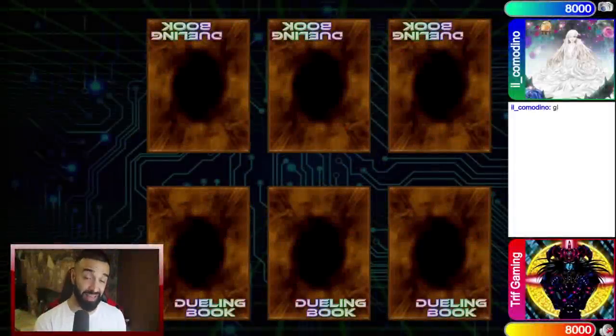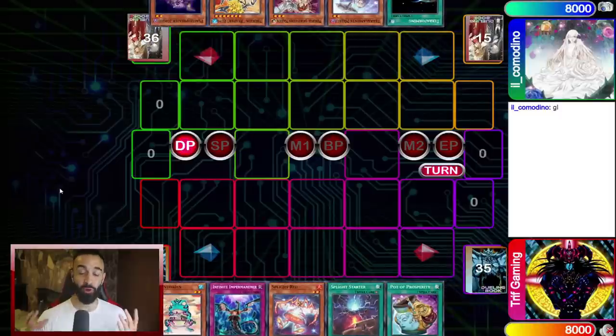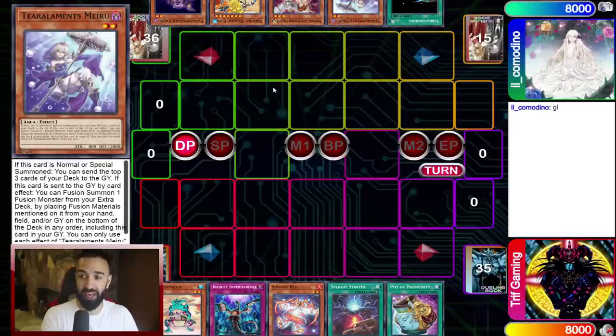In this replay it's Spright versus Tier Elements. One big thing people don't understand: this is going to be a tier zero format — not of Spright versus Tier Elements, but of Spright versus Spright. The reason is that Tier Elements do not have the Ishizu cards getting released in November, so they are not going to be full power until November. That means it's going to be a Spright format for three months. If you're not playing Spright, you're going to lose.